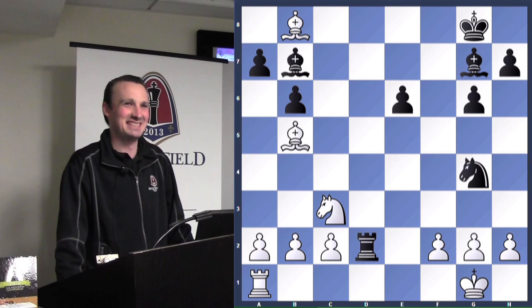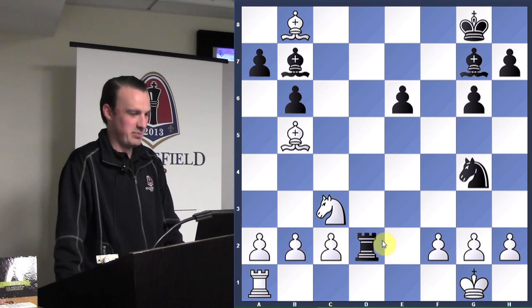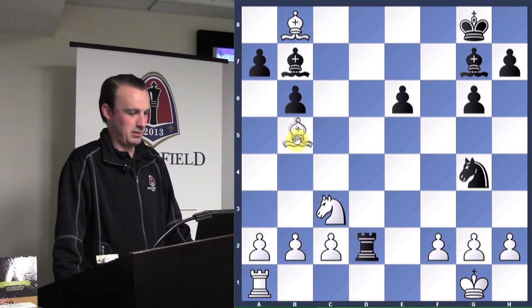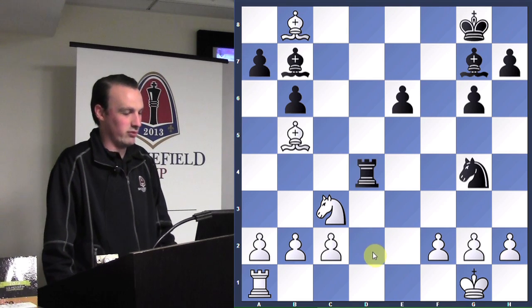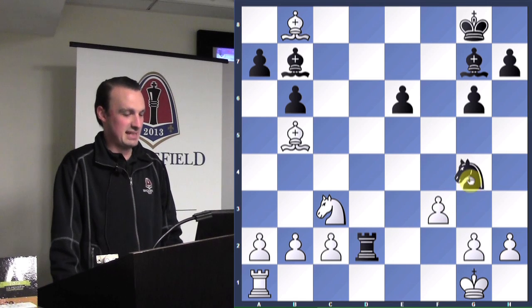Bishop to e2 is the best because it tells the knight to go away and the rook isn't doing much. But the move in the game is f3, which attacks the knight. Now that the pawn is on f3 instead of f2, the knight can hop into a nice square, and now it's attacking the g2 pawn. White takes — straight pawn for pawn — but there's a lot of hurt in that. King has to move to h1.